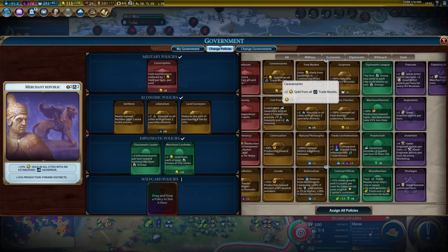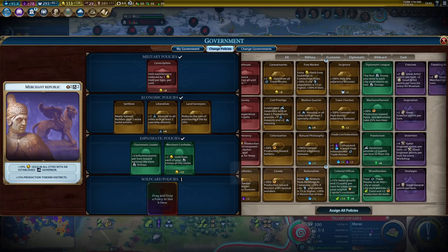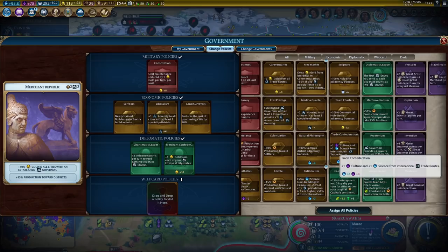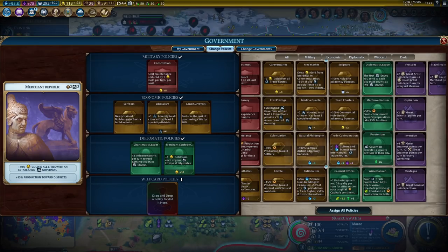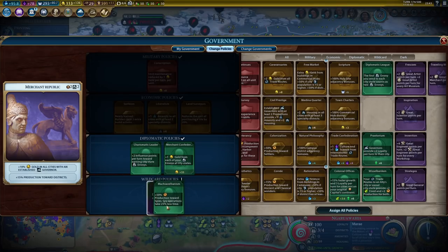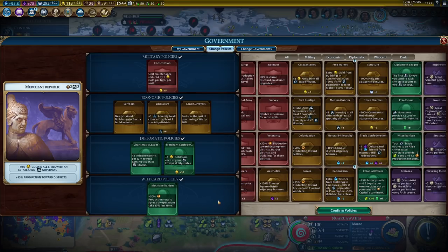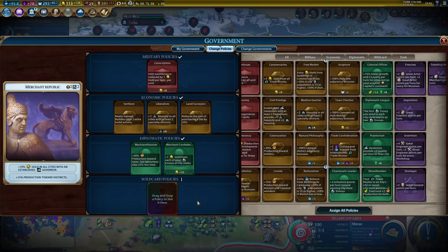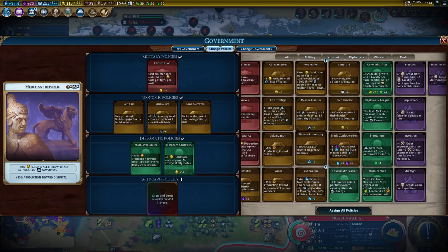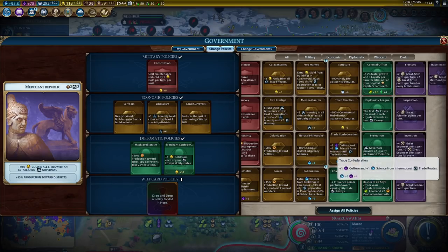Natural philosophy would actually give me more science right now, which doesn't mean it's worth it. Trade Confederation would also give me more science and more culture - neither is worth it right now. I don't need one more policy regardless. I don't think Caravansaries are worth it. I might just pick up Trade Confederation at least for now. Or I could keep scripture, but I don't think scripture is worth it at the moment - it's only plus 6 production, basically.